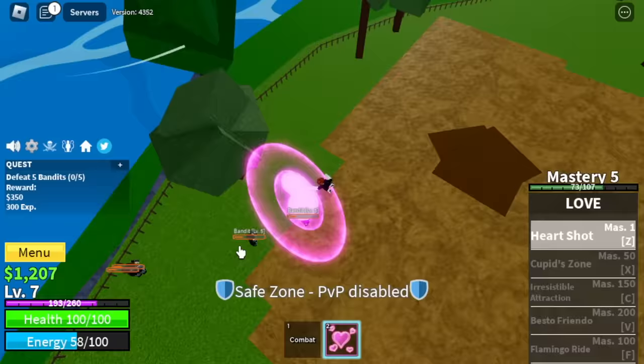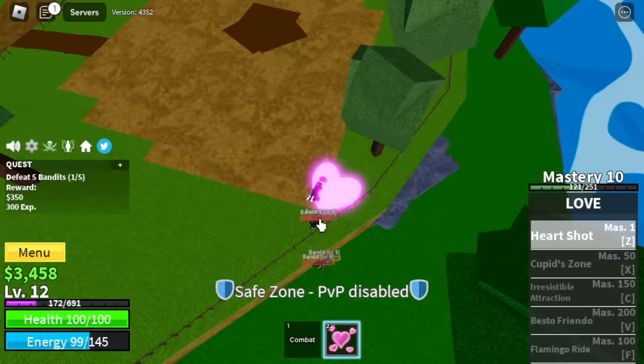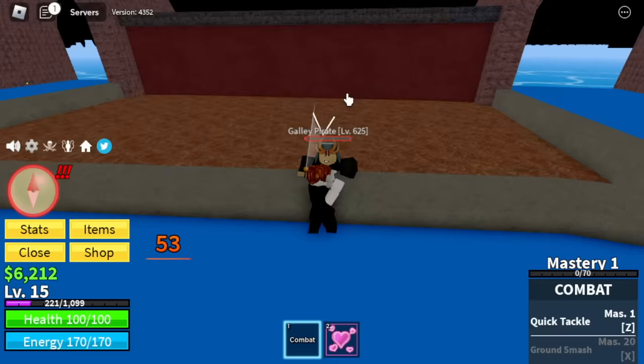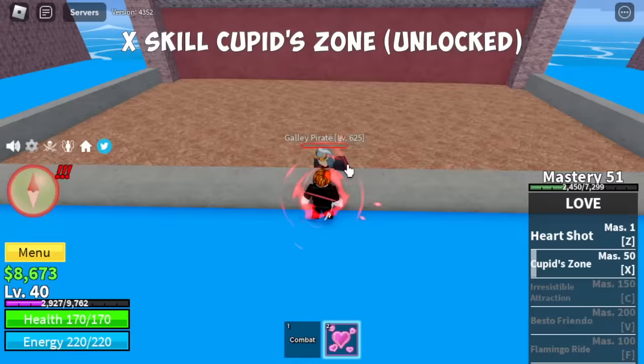Grinding here is easy, everyone can do it. Target level here is level 15. After that, we are going towards the Fountain City. Wall Strat is our strategy here with the Galley Pirates. Make sure to last hit with love fruit. The Z-Skill Heart Shot — there you go. We will unlock the X-Skill Cupid Zone. This one is a lot better compared to the Z-Skill. We will leave this area at level 60.